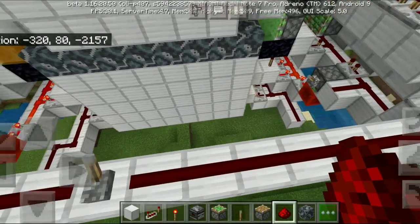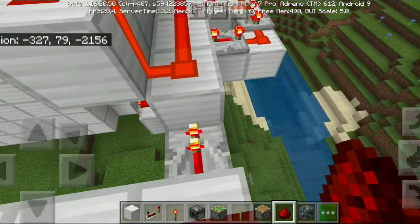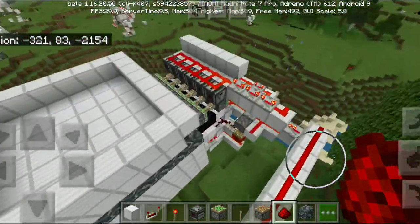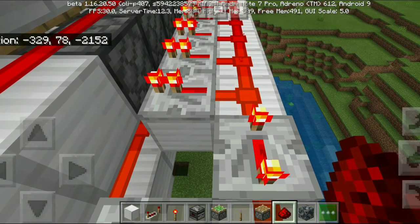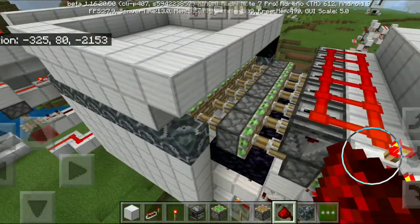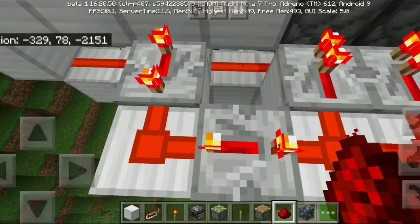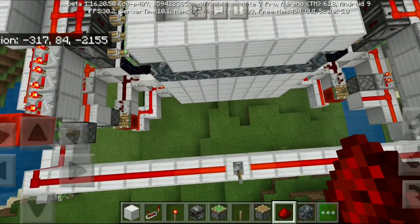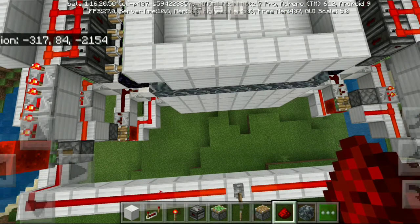I thought one tick less would work on this side. I can make this side faster — I think I've done some wrong tick timing here. This side is one tick lower than the other side, but it still works extremely perfectly. There is no flaw in this thing, though it is very hard to build in survival.